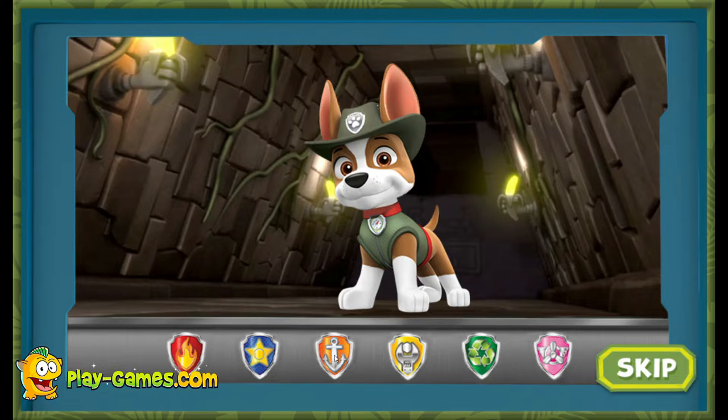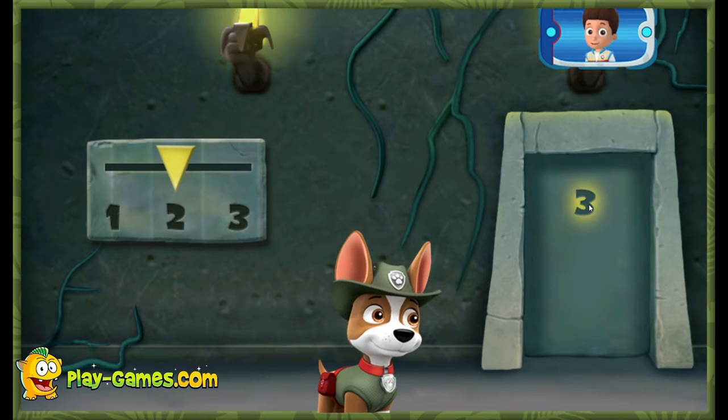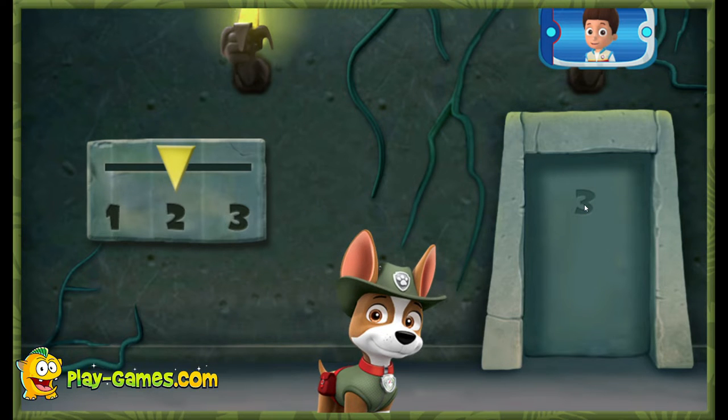Ah-ha! That's the door Tracker needs! Getting closer! Almost there! The golden banana is behind three locked doors! This code on the door will show you how to unlock them! Make each part match what's shown in the code, and the door will open!